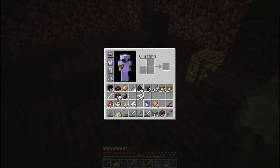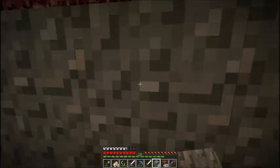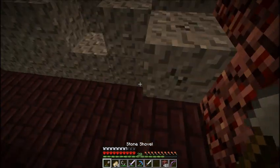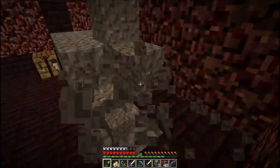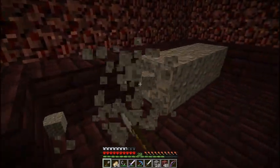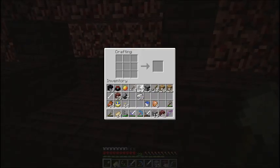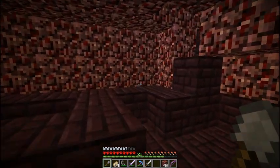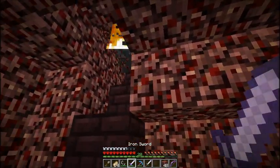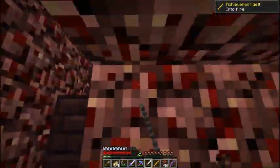I'll get some gravel, make some arrows, then bum rush the blazes. I got two gravel, okay. Then we'll be able to fight. Once we get rid of the first wave of blazes it'll be easy, because as soon as they spawn you just murder them. I only have seven feathers anyway so this is about as many arrows as I can make. Now we've got a fair amount. First blaze rod — alright, digging it!